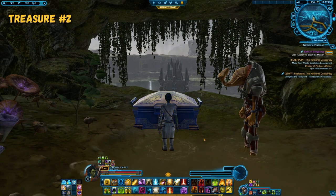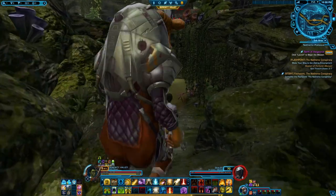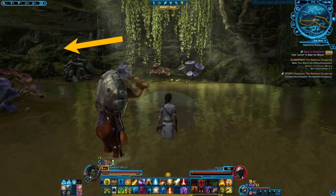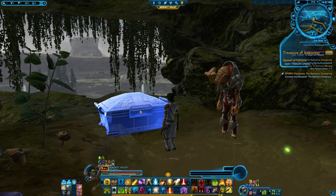The next treasure you will find in this little path here. Just before you get to the next part of the plateau you will find this funny little path. You can either go underground or you can go overground where you find all the enemies. If you go underground you will find two experimental accolades down here, and then you will also find the second treasure.